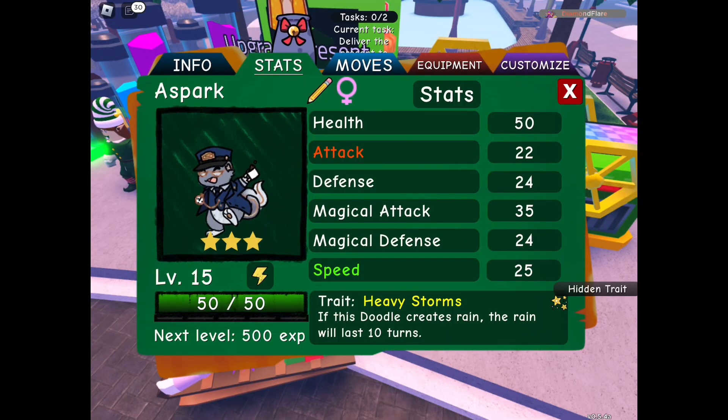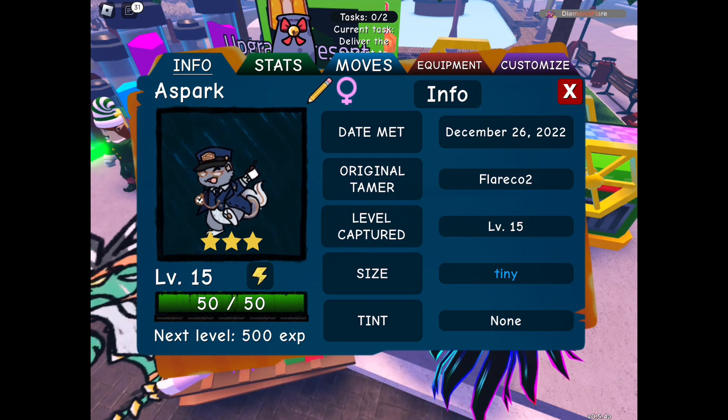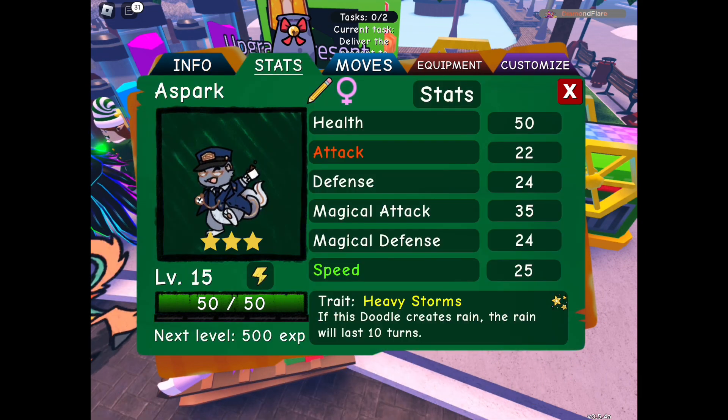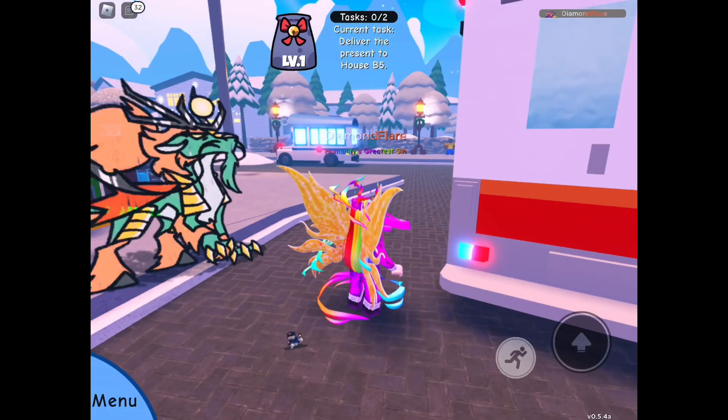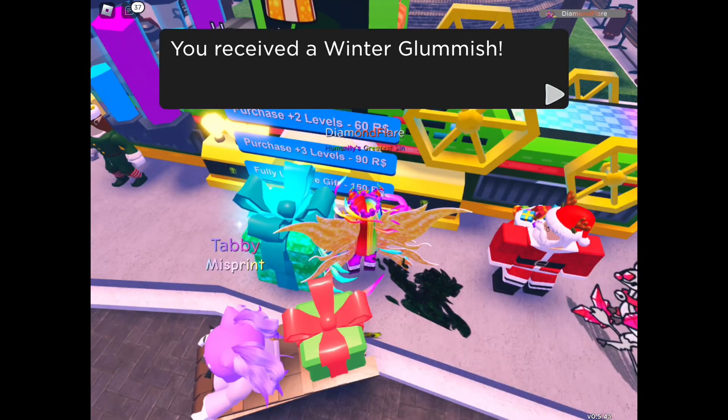Winter Aspark — another one of those, it's really cute. Oh it's tiny! It's hidden trait as well — hidden trait tiny. It's always cool. Oh look at it, oh it's cute! Tiny!